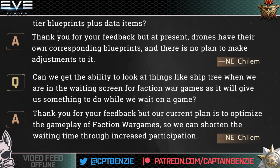Question number three: Can we get the ability to look at things like the Ship Tree when we're in the waiting screen for Faction War Games, as it will give us something to do while we wait on game? Apparently you can actually do this. If you hit the back button — on Android you usually swipe down from the top a little bit to get your back and menu buttons to appear — and tap back, it will leave you in the queue but give you access to the screen as if you were docked. That's cool, and I definitely think this should be more prominent. There should just be a minimize button, since you can do it by clicking back rather than the cross which leaves the queue.